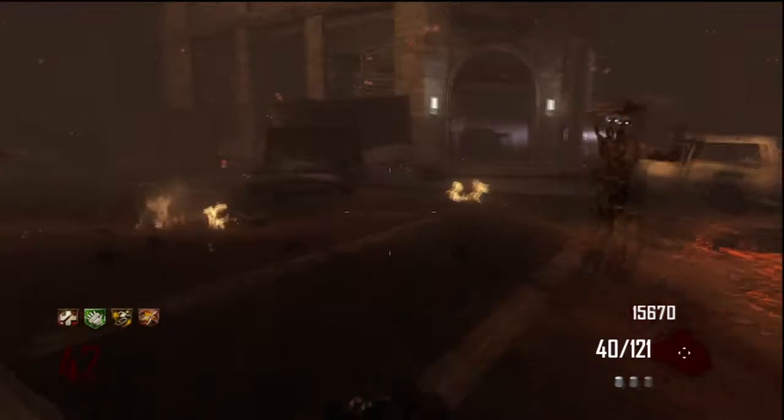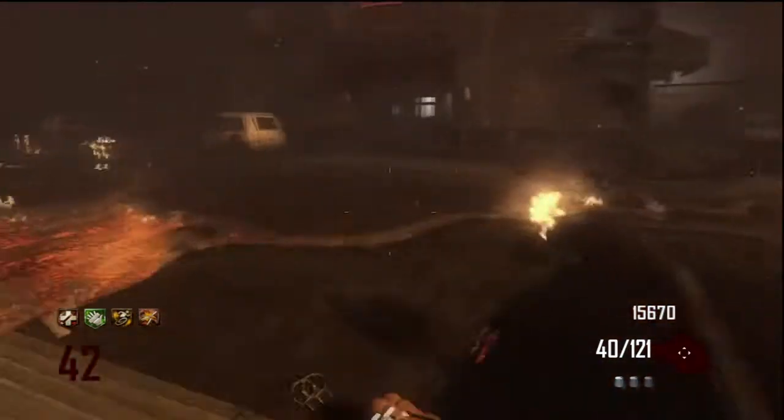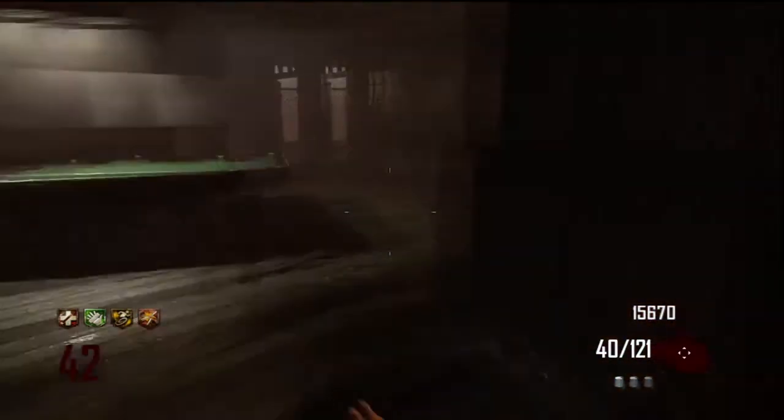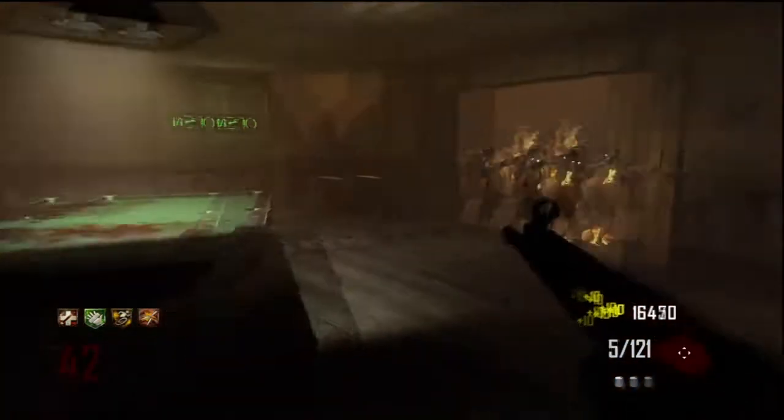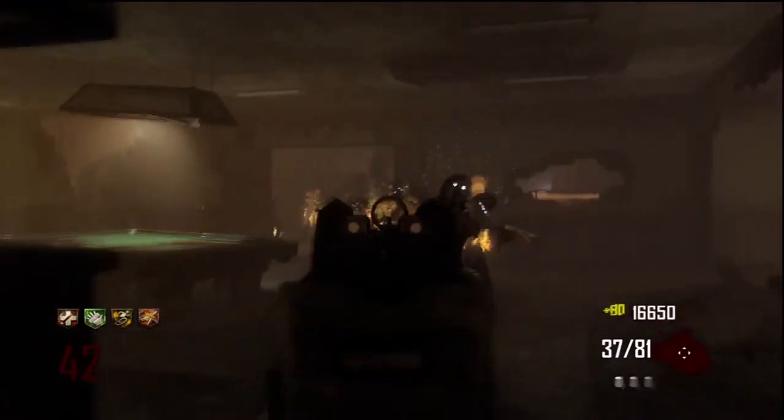Even though an assault rifle Pack-a-Punch is going to be more powerful, you're still going to run out of ammo so quickly. You don't want to be sitting there with a Ray Gun out of ammo and an assault rifle out of ammo — you constantly want to keep shooting zombies and withering down the horde. That's why I have my MP5K. Really, later on the assault rifles don't make that much of a difference — it's still a lot of bullets to kill zombies. And if you're unlucky like me, you can go rounds and rounds without ever seeing a max ammo.